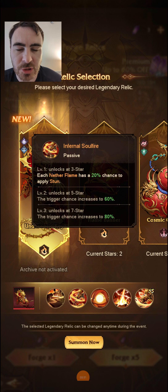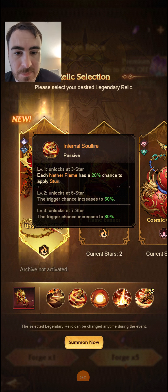You combine the 2% HP damage with the stun chance as well. I think it's going to be a very powerful damage over time relic — I've not tested it yet and haven't seen anything for it, but I think it will be a damage over time.